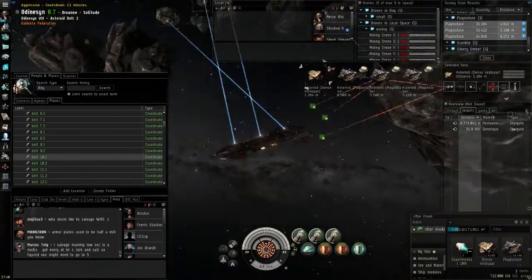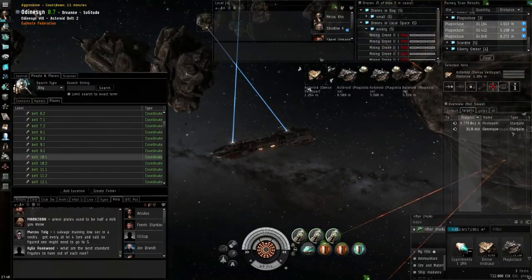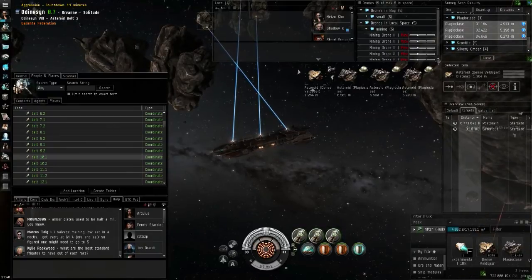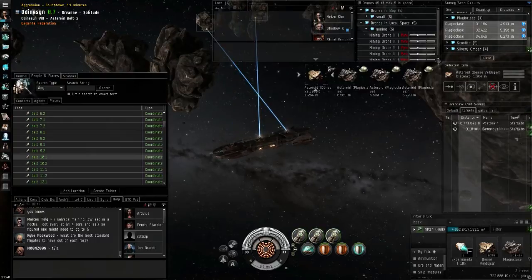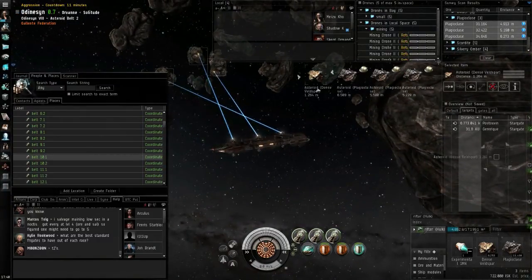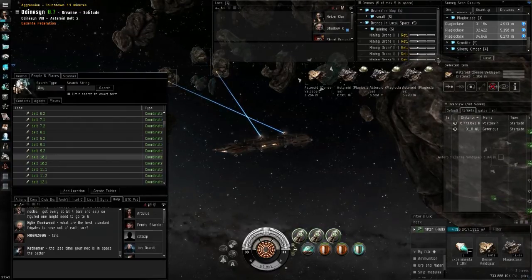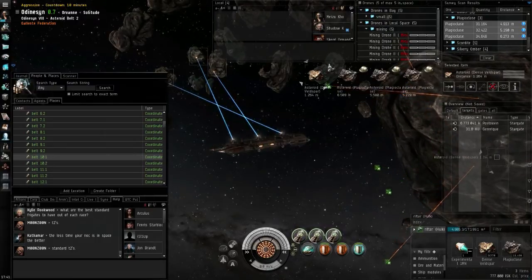The design here is clear: the Hulk and Covetor, which have the highest yield with three strip miners, have the lowest ore bay capacity, so they're clearly meant to be used in fleets where other people haul ore for you. The Mackinaw and Retriever get very large ore bays — 25,000 and 20,000 — so you could probably mine for almost an hour without going back to station. The Skiff and Procurer at 15,000–17,500 is more than three times what the Hulk and Covetor can hold.